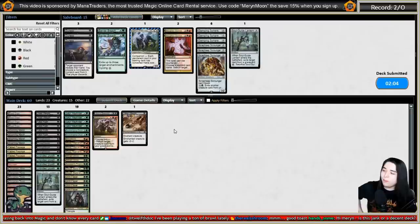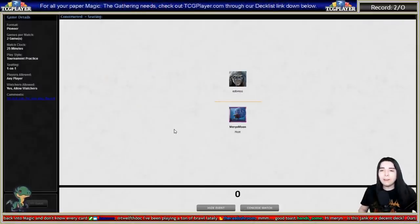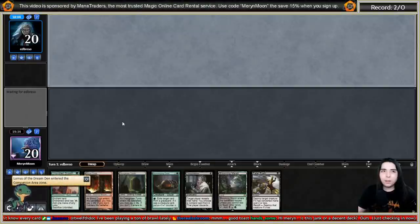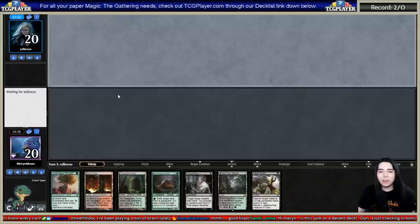Is this deck jank or decent? Ours is pretty decent — it's a list that somebody took to a 5-0 in a league. Shovel Rock lists exist in all color combinations: Sultai, Jund, and Abzan. In blue you get Jace, Vryn's Prodigy and Drown in the Loch; in white you get the Abzan Mythos — the three-mana instant-speed destroy target non-land permanent. In Jund you get Kroxa, Dreadbore, and Kolaghan's Command. I felt Jund was most worthwhile, though I was very close to playing Abzan for that Mythos.